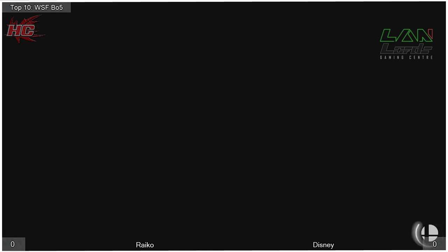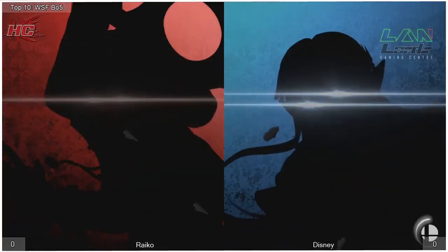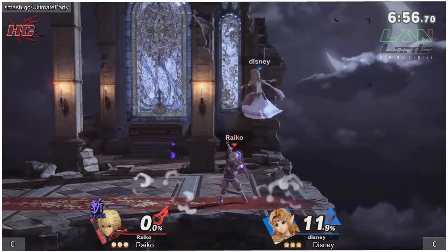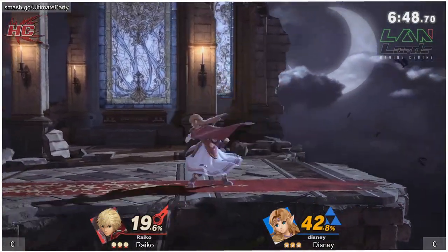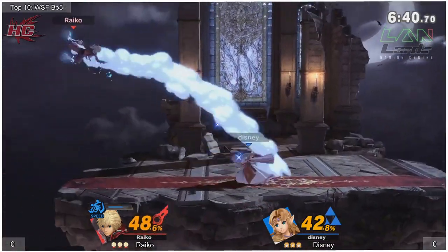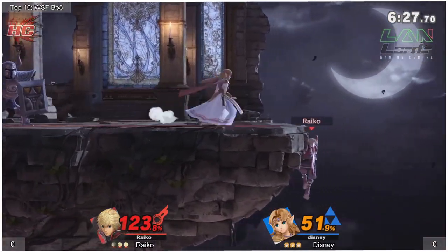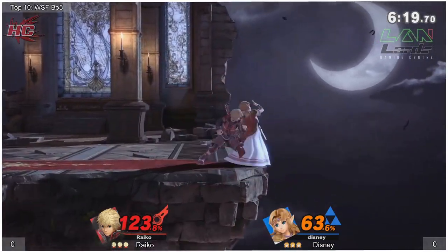Especially considering how much has changed for Zelda in terms of how her combos work compared to Smash 4. Her down-B is now actually useful — it was notoriously one of the worst moves in Smash 4. In this game you get that full charge off, you can have it wait for a second, and then run in while it charges, giving you the opportunity to bait them into shielding only to run in and grab them. Disney is landing just a lot of the important hits — sweet spots — rather than every hit possible. Just clean, clear hits.